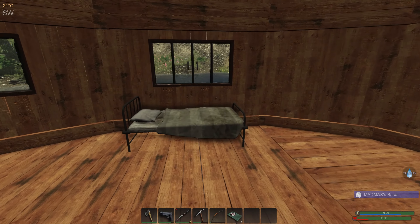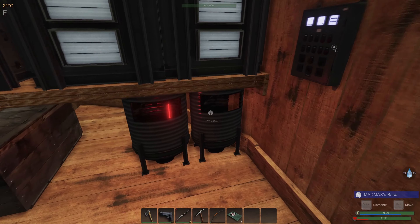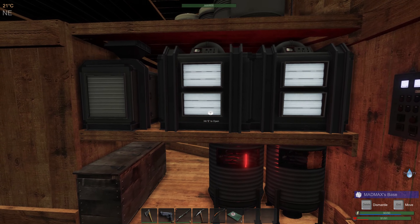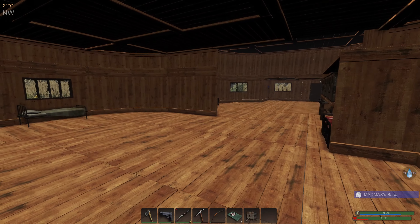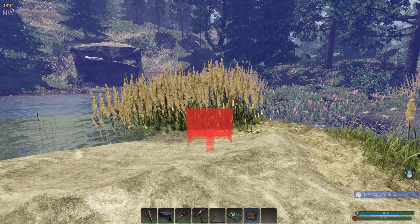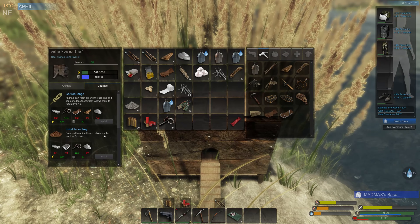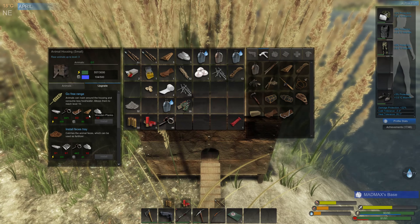Here's our little chicken coop — we'll throw that down before we end the episode. Armored Amy did let us know about the poop fertilizer. So if we put this down — there's a feces tray, there it is. Can be used as fertilizer, so we're going to catch their poo for fertilizer. We'll get this thing all upgraded eventually.